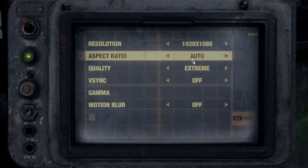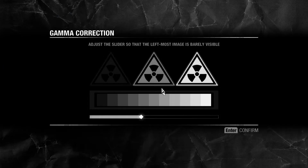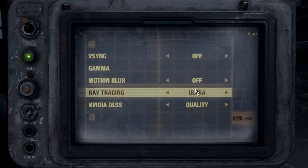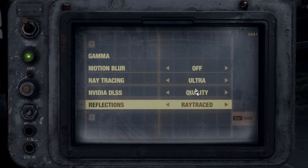Quality is set to extreme, aspect ratio is auto, v-sync is off. Gamma controls in-game brightness, so set that however you want — that's personal preference. Motion blur is off, though you can turn it on if you like. Ray tracing is on ultra, and DLSS is on quality.